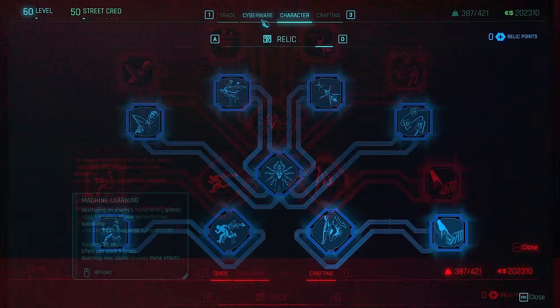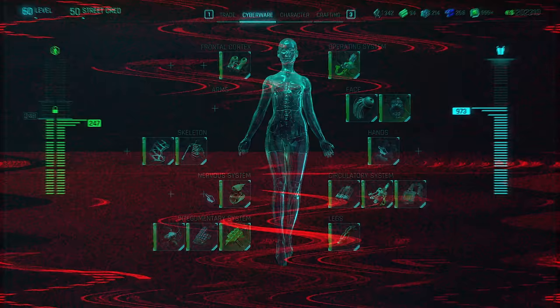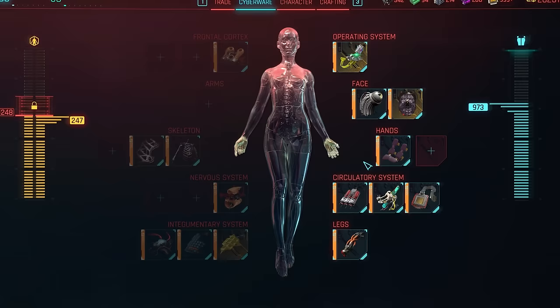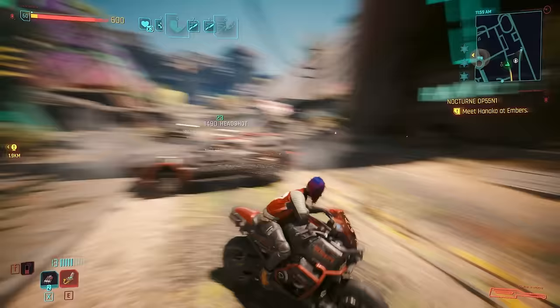Into cyberware, I opted to use a Sandeveston for this build, aiding significantly with aim, especially when fighting from bikes. Optical camo is crucial for stealth, whilst the handle wrap will majorly increase our crit chance with throwing weapons specifically. I find a system of auto-healing to always be useful, and as much armour as you can afford, as we'll be pretty close to the action. For more details on this kind of build, check out the latter chapter of my Endless Sandeveston video once you're done here.